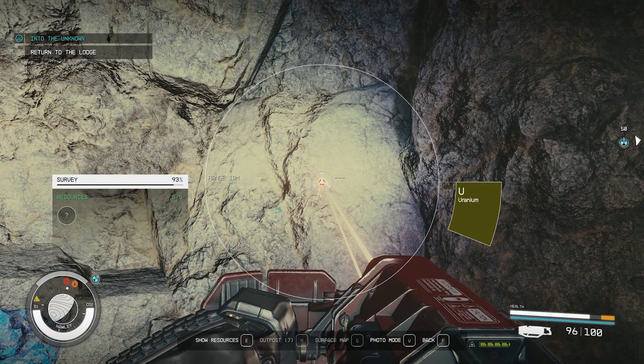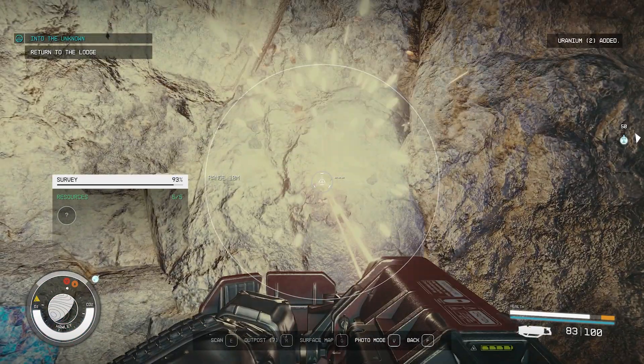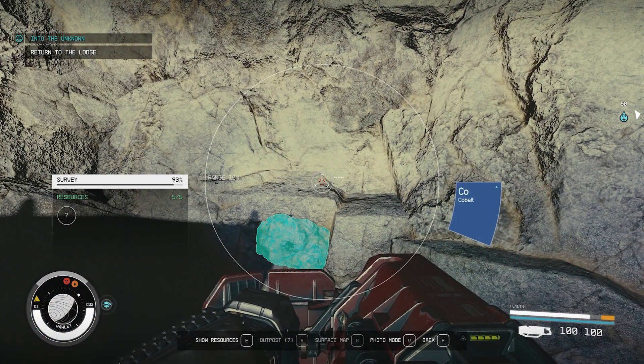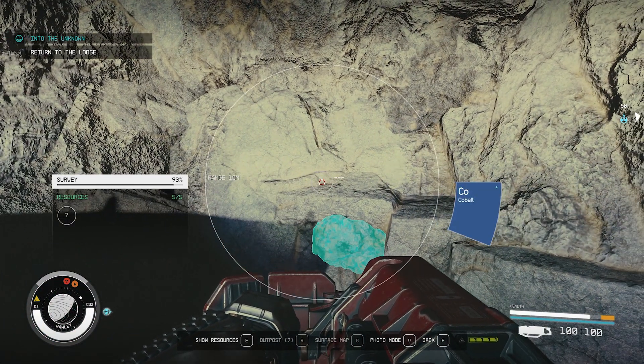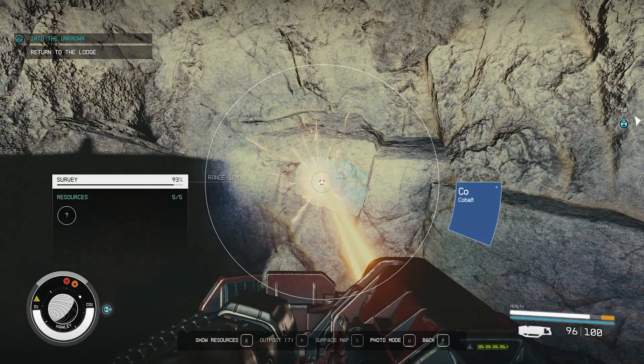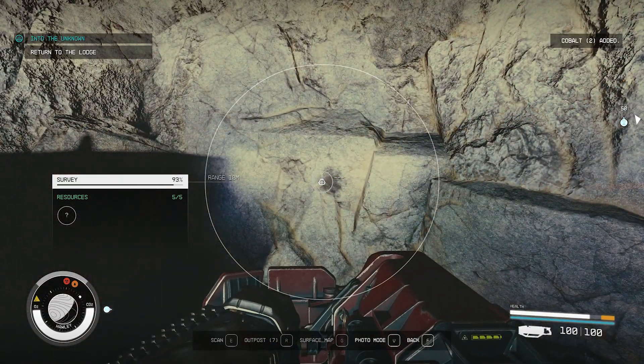Normally when you mine without focusing it, it takes a little bit to break a rock and get the resource. If you right-click until those little spokes in the middle of your screen narrow to a little hexagon and then do it, it's almost instantaneous.